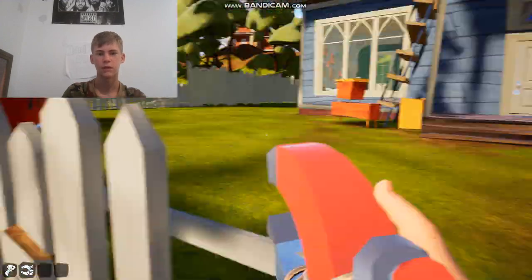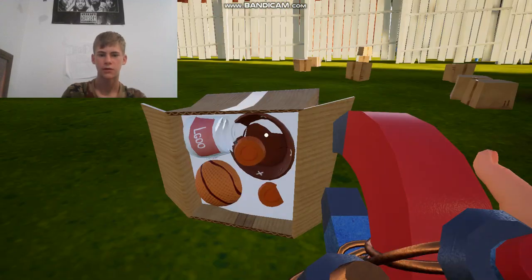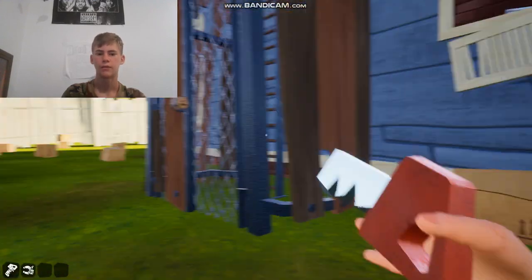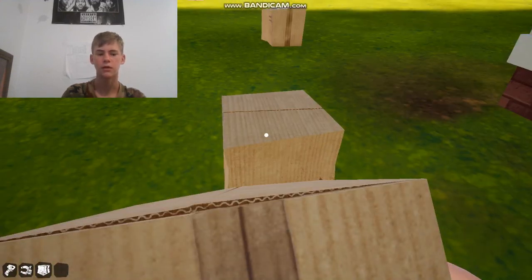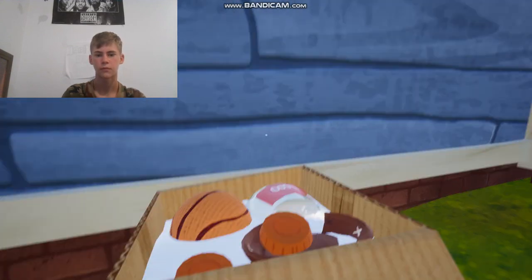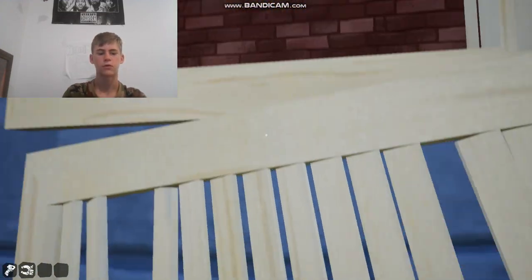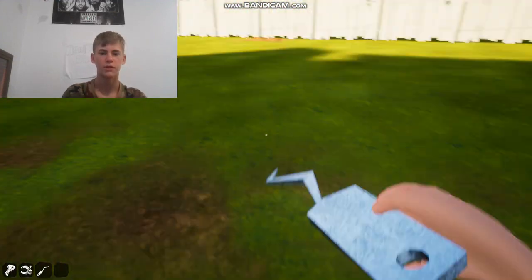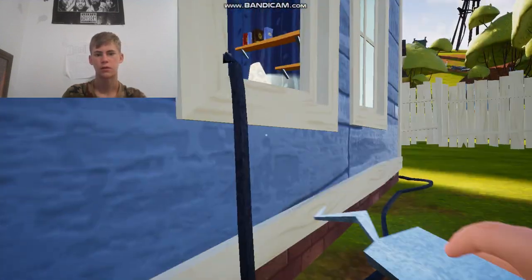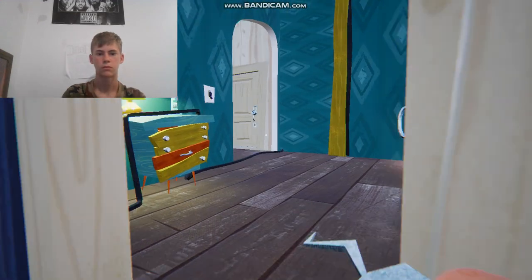Then you get yourself a magnet gun, and what you do with that magnet gun is at the back of his house there's a little window here, and you got to get inside that window so that you can get another key. If we use our magnet gun now — that's a crowbar. We don't really need the crowbar, we need this thing. Oh, neighbour! Jeez, neighbour is so annoying.